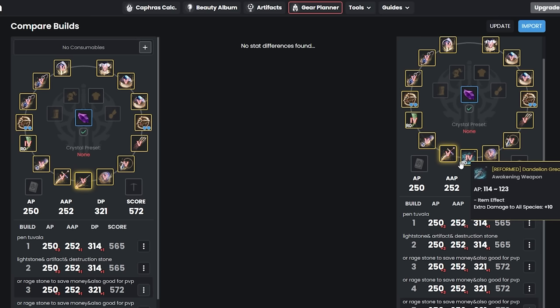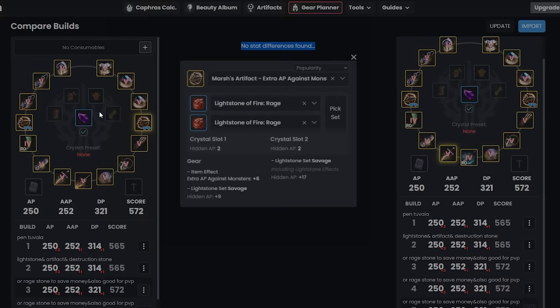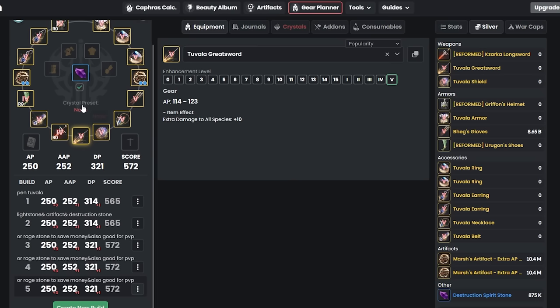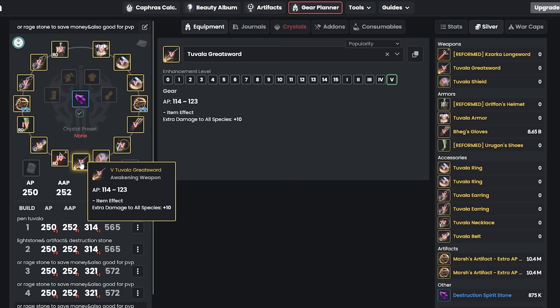Just to confirm: comparing Tet Dandelion versus Pen Tuvala shows no stats difference, so they're basically the same. Leave it on Pen Tuvala if you want. If you're playing awakening warrior for example, use Zarka for the main weapon and keep Pen Tuvala for the awakening weapon since it matches Tet Dandelion.